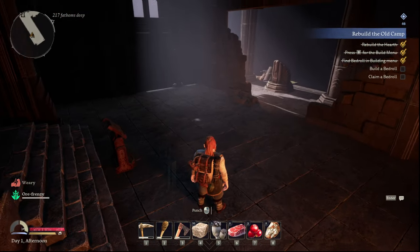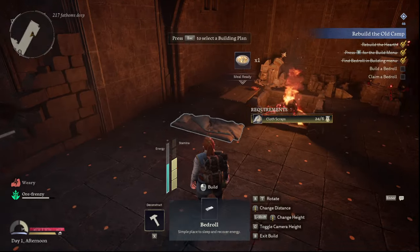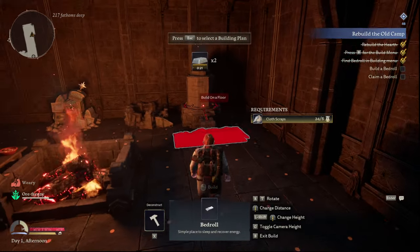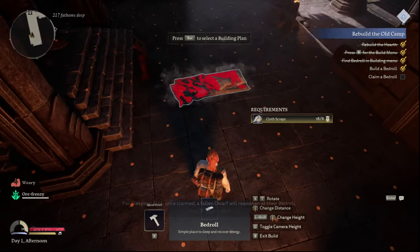Welcome back citizens, a little more Return to Moria. This is a simple one but it's easy to be missed — how do you make a bed roll? To make the bed roll, you first have to recraft the fire and the forge, and then that will give you the ability to unlock the bed roll.